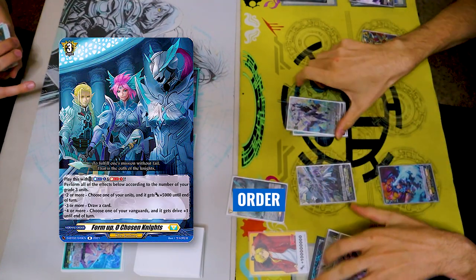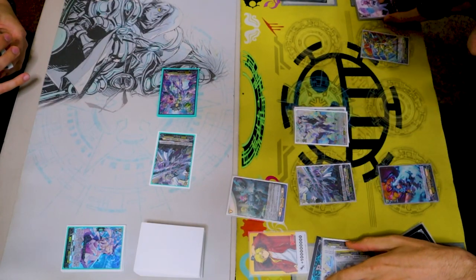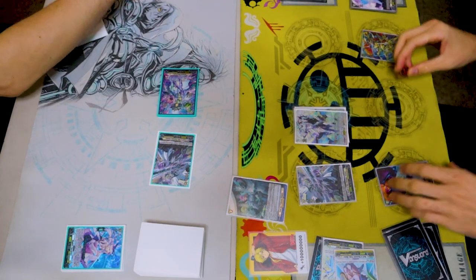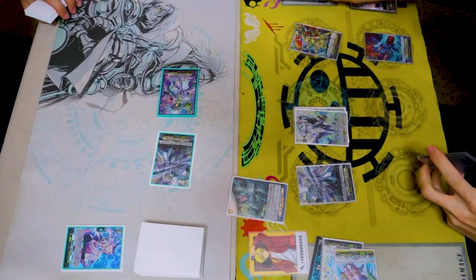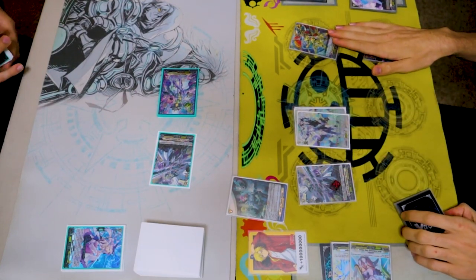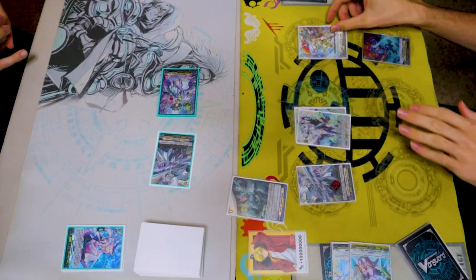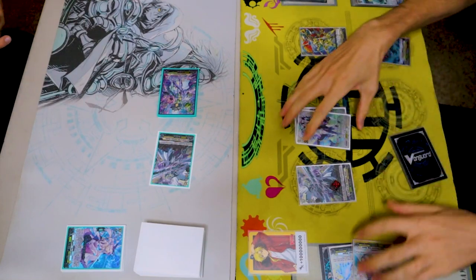Activate. Counterblast one, soulblast one. I have four grade threes so all effects are applied. I'll give 5k to Fasado. I draw a card. Van gets a drive check. Actually, I should've given the power to Fasado — cause if I drew a grade three to call I could've just done that. So I'm gonna give the 5k to Fasado, enter battle phase.